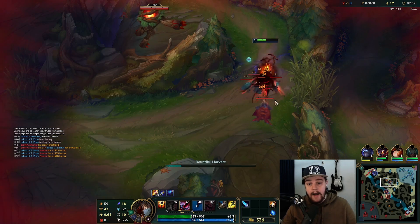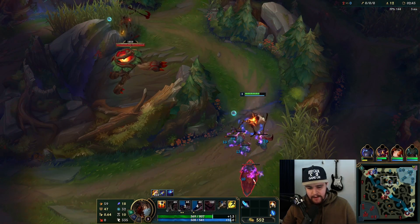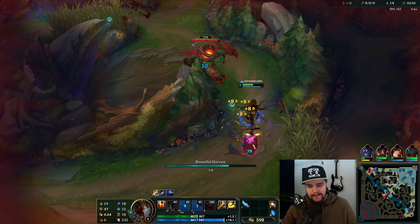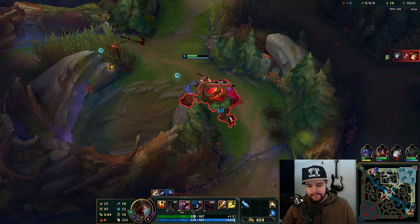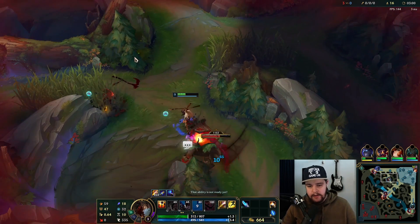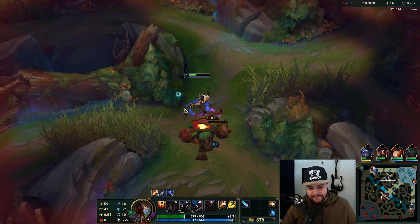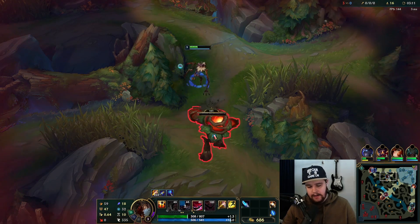I missed — I cannot believe I actually misclicked my E on red buff. That is disgusting. Normally there you auto attack, E the red buff walks in, you just double drain. But I messed up. Slower clear is what it is — I grifted my clear, it's very slow now, but again it's fine.